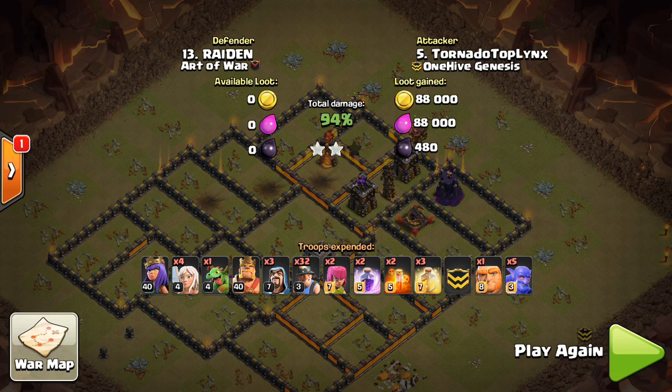A very close attack nonetheless, and I think this one highlights the power of miners. Even with a few things that could have been improved, it still almost goes for a three star. These were the two bottom Town Hall 10s, so like I said, miners are very good against low level Town Hall 10s — the deployment doesn't even have to be perfect. Level three miners are pretty powerful if you do the basics right. It's a good strategy against all Town Hall 10s, so look for those base features I talked about and good luck. Hope this video helped — thanks for watching, I'll see you guys in the next one. Bisectatron out.